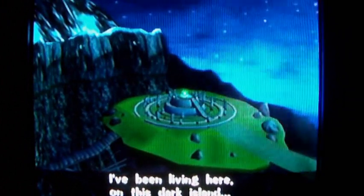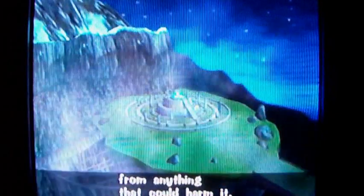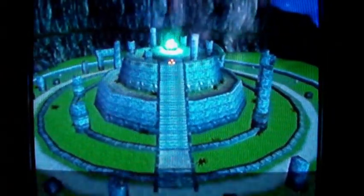This is the third story out of six - and this is kinda spooky. There's Angel Island floating in mid-air, and there's the Egg Carrier! As far back as I can remember, I've been living here on this dark island, always guarding the Master Emerald from anything that can harm it. Poor Knuckles - he must be bored. He was given this job, why it was his fate. Destined to be here forever - I would leave that job.